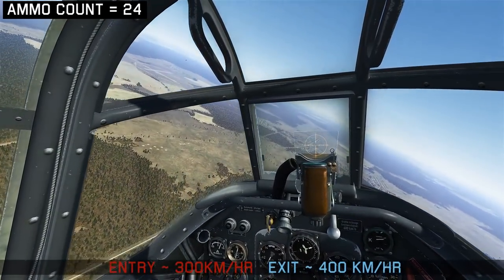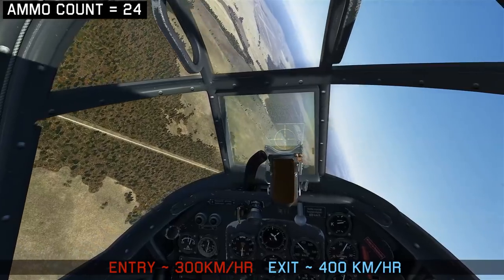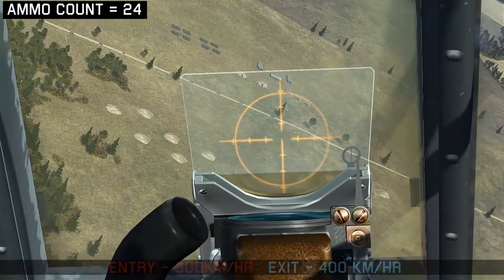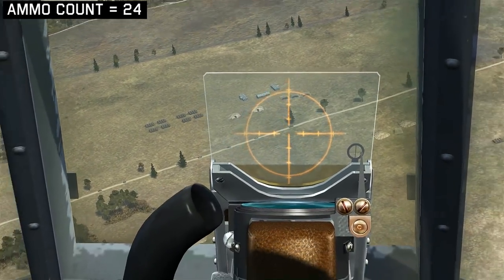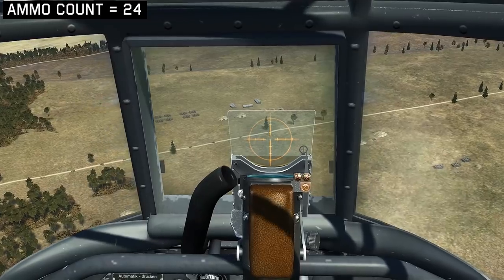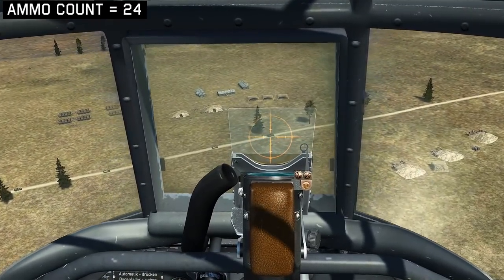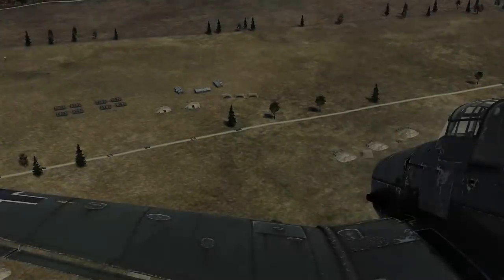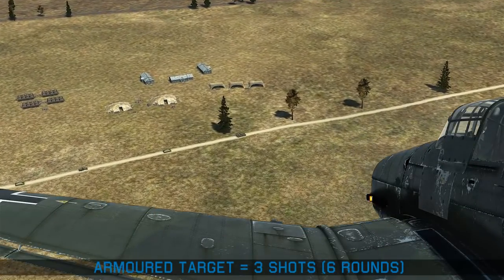Again, the entry is at 300kmh and we should exit around 400kmh. Now zooming in on the first target on the convoy — it's much larger than the others, so this is a KV-1 tank. If we approach it from the side or the rear, we should be able to take it out. So we're lined up, fire at the 300m cue, getting our 6 rounds on target — we can see that the tank has been destroyed.